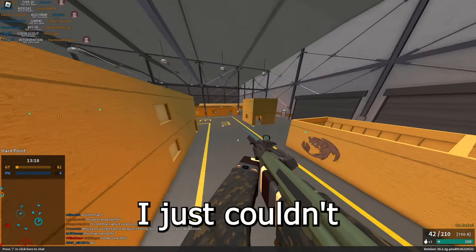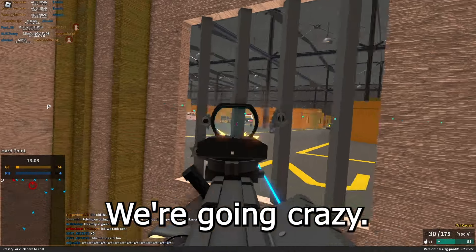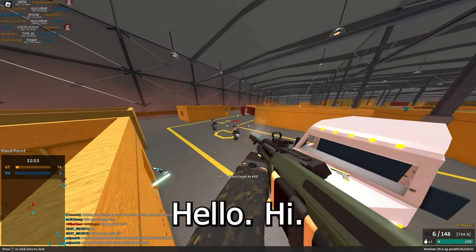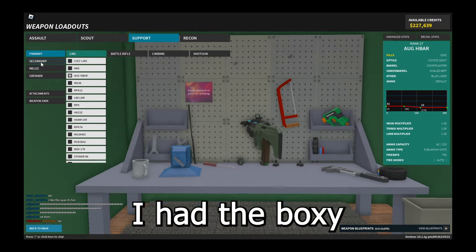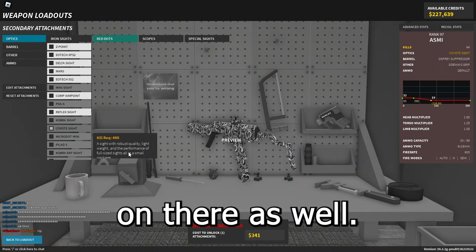There's like five enemies there and I just couldn't do anything. Triple — oh let's go, triple! Easy double, I'm actually going so hard right now. I have the Boxy Buster out — I honestly forgot I had that. Let me get the best secondary ever, the ASMI. I might put a Coyote sight on there as well.